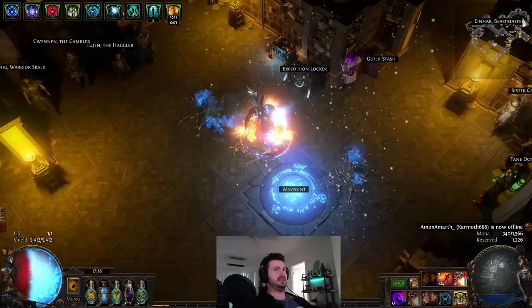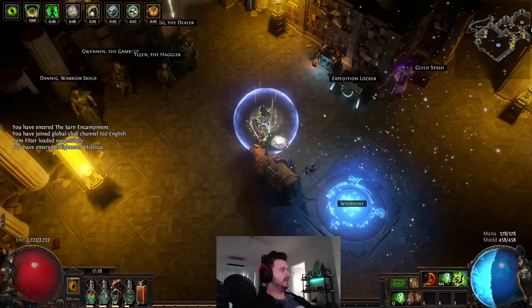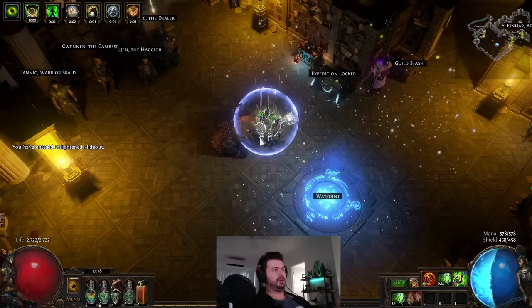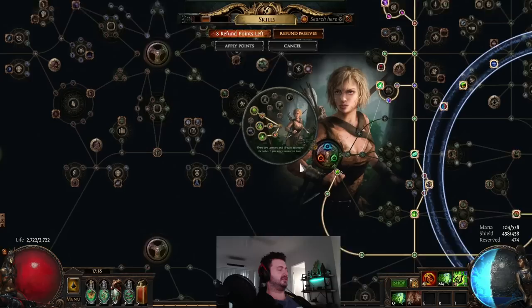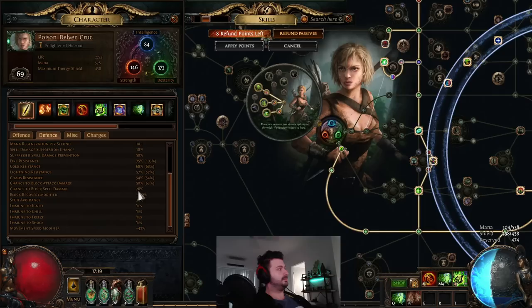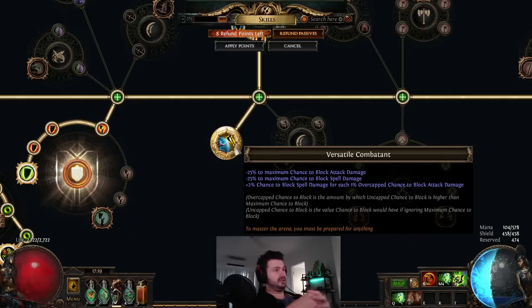For the passive investment with Glancing Blows, you generally take shield block nodes like Sanctuary, some energy shield nodes, a little more block, and then you get additional block from Aegis Aurora at 6%. You run Tempest Shield in the build as well. That's one way to play max block characters — let's look at another.